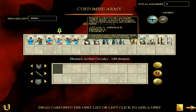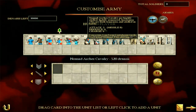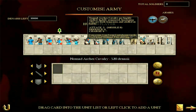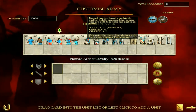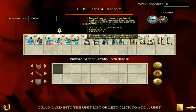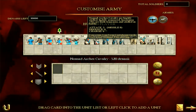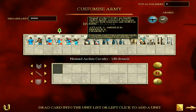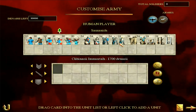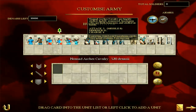Then we have the Nomad Archer Cavalry - basically horse archers. I like horse archers; they are overpowered as skirmishers because you can hit the opposition but they can get nowhere near you because they're so fast and agile. In the melee they're nothing amazing - attack five and defense nine - though a charge bonus of four isn't too bad at the end of a battle. An eight missile attack is nothing to be scoffed at. A very solid unit of cavalry that you can get earlier in the game.